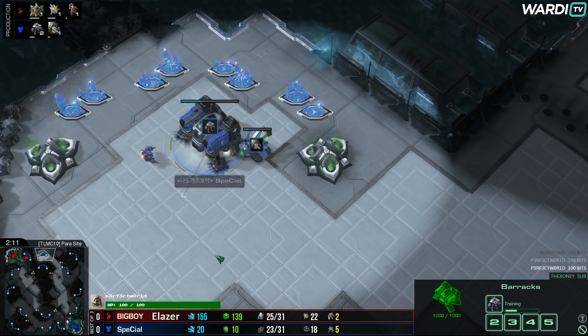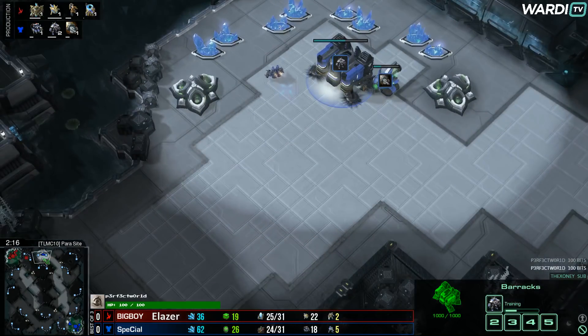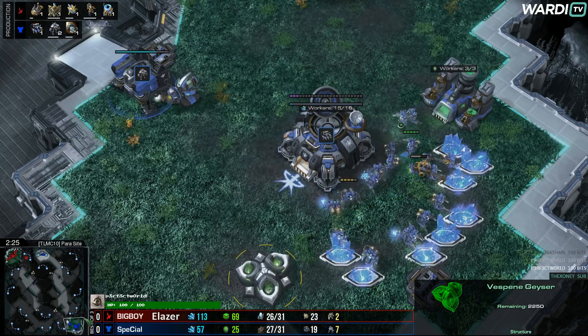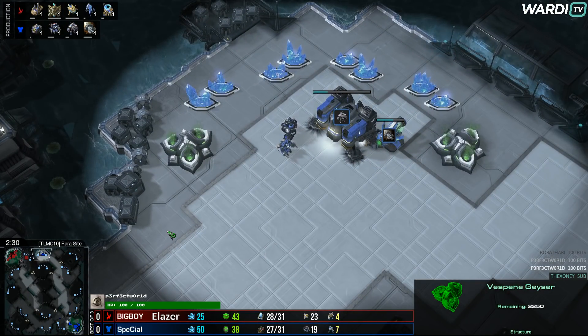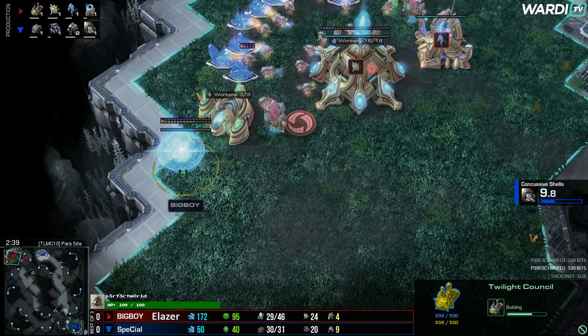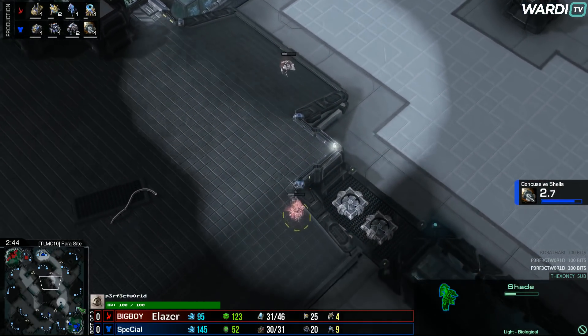Concussive Shells and the Marauder on the way — it's going to be a double Marauder actually. Special is really going to ramp up the pressure here early on. Is he going to proxy something else? His SCV is sticking around, but only one gas, so that heads more towards an expansion in the end. The Twilight Council is going to be popping up in the main base in just a couple of moments, and a Stalker on the way out as the Depot begins to shade down through the centre.